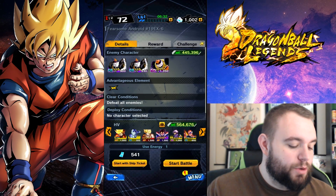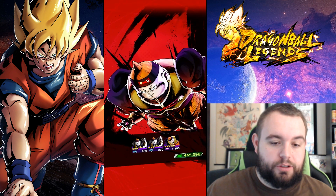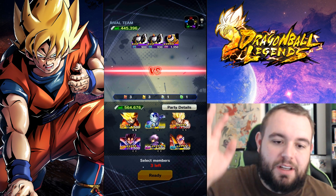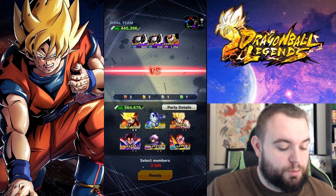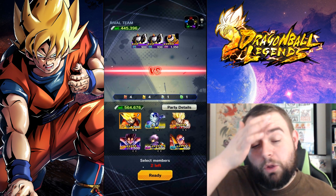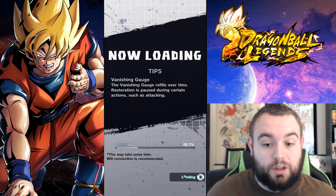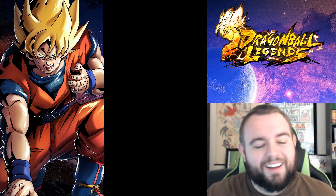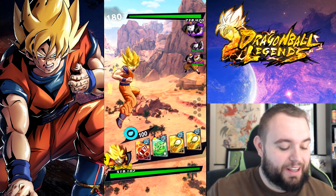We're going to do EX6 with Android 19. The only problem is we're bringing just Heart Virus Goku because everybody's letting me know that it does count as two characters being dead — it's just easier to bring him instead of letting people die. The only problem is clearing through the first two units and getting the dragon balls without killing them, because he's too strong and kills them way too easily.